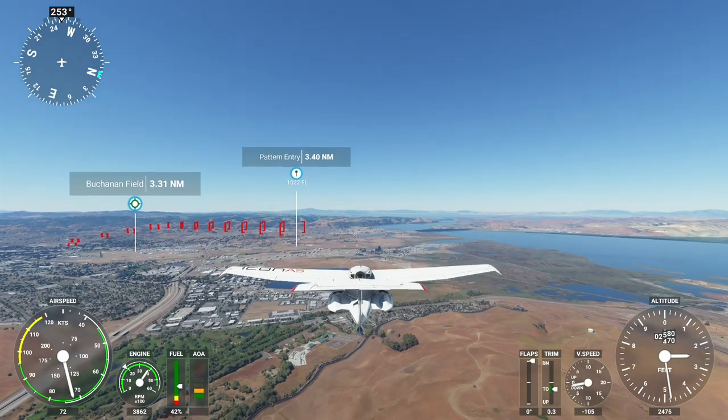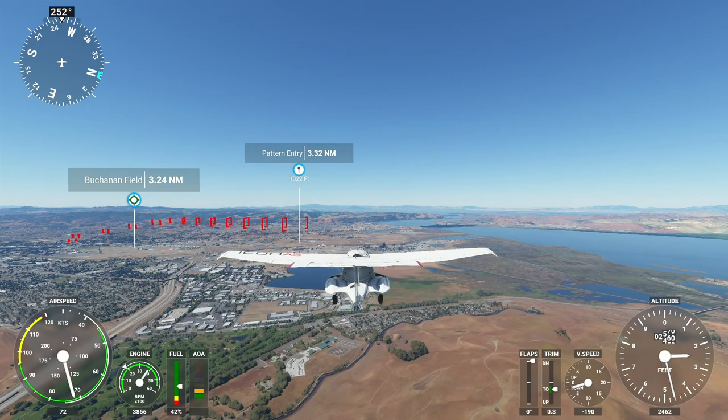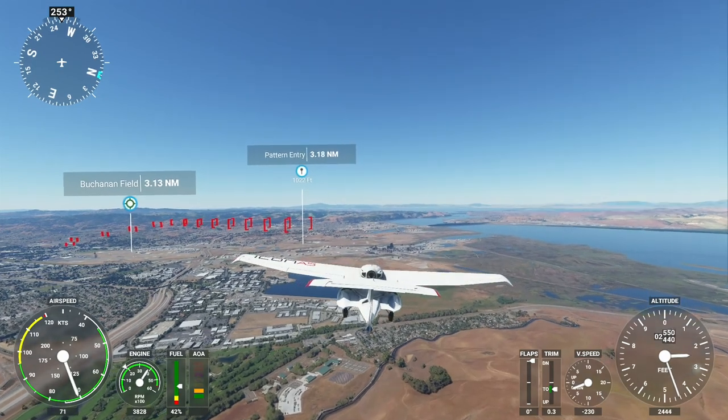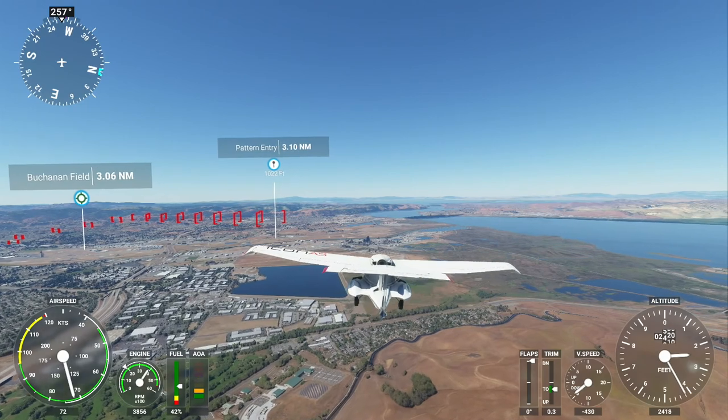Let's get the landing gear in place — it kind of helps slow it down a little bit. Then put the flaps down once I get inside the pattern.